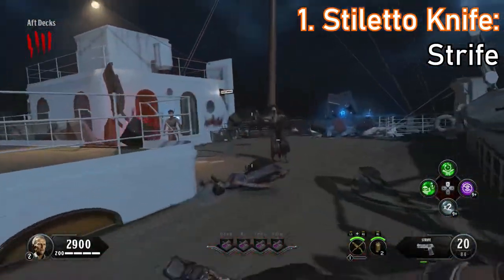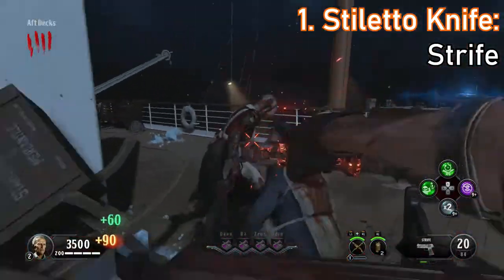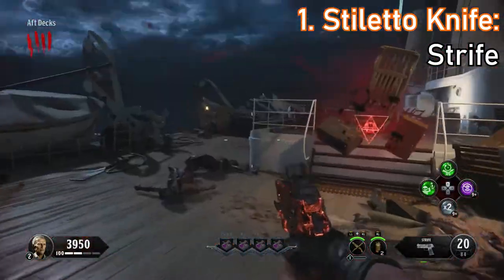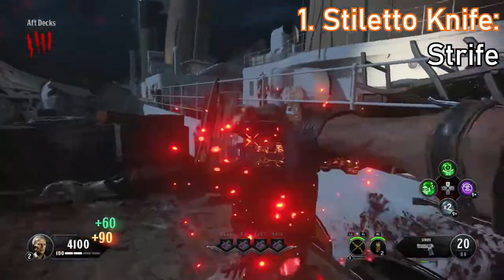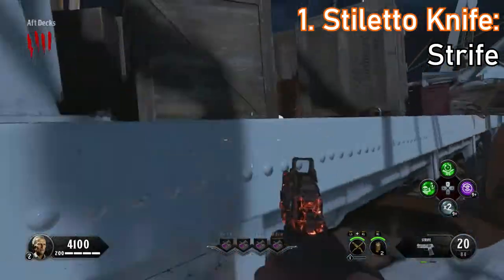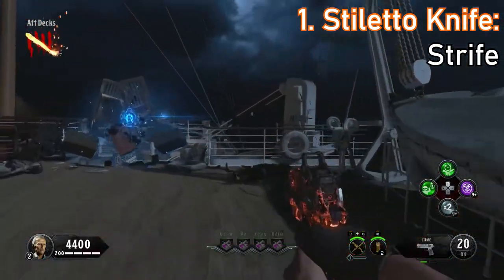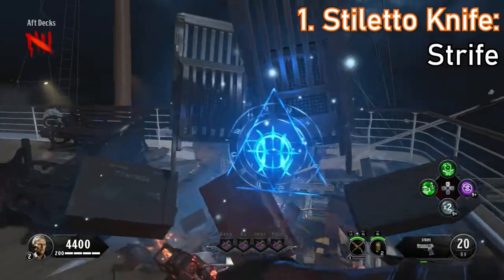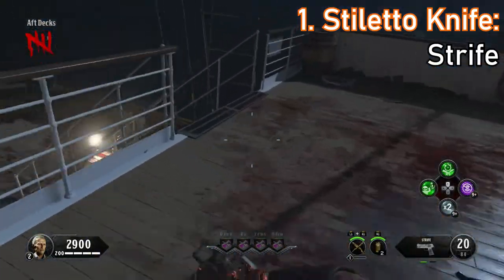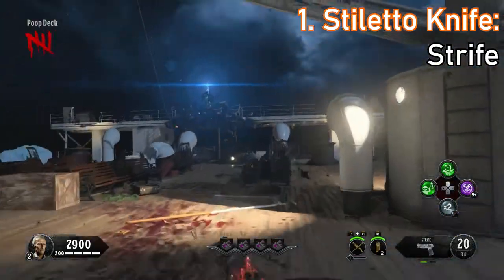Even though this becomes a 2-hit kill on round 5, you should be able to handle it since round 5 isn't that late of a round, and neither is round 6, 7, or 8. Overall, I could not think of a better way to set up in the early rounds. You rely on the early setup a lot in Call of Duty Zombies, and especially in Black Ops 4, so any extra help — like having the Stiletto Knife — improves your gameplay experience a lot. This is why I believe the Stiletto Knife for the Strife is the number 1 best operator mod in Black Ops 4 Zombies.